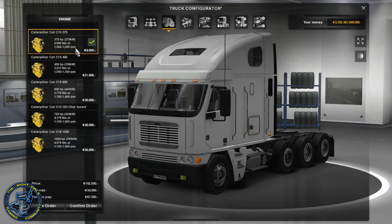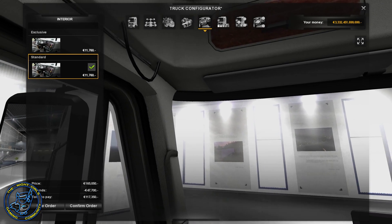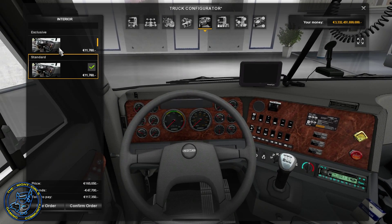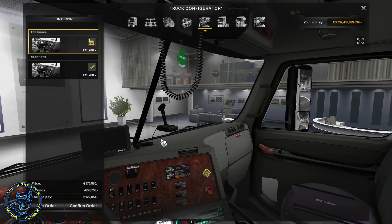There's also one paint scheme where you can set up your own colors — I have the Nog Army colors, the black, blue, and yellow, which is pretty awesome. Overall the truck is pretty nice and the cabin is pretty nice.